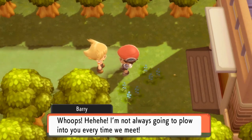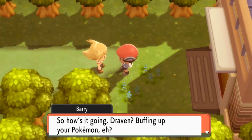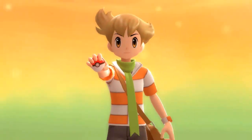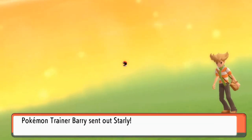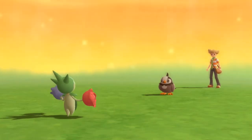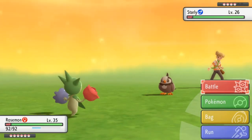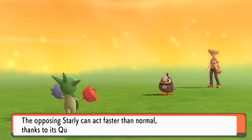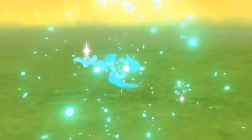Our good old buddy Barry shows up right here. He says he's not always going to plow into us every time we meet, then asks how our Pokemon are doing and challenges us to a battle. We've got ourselves another Pokemon battle against Barry. He comes out with his Starly — I kind of made a mistake using Rosemont against his Starly. I have my Pokemon up around level 29 or so.